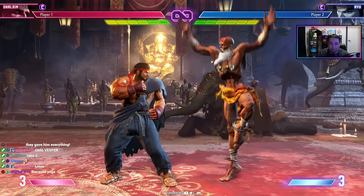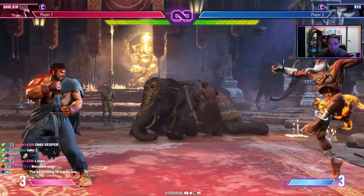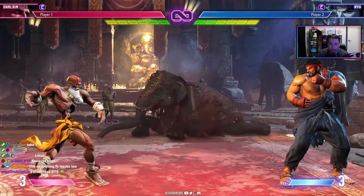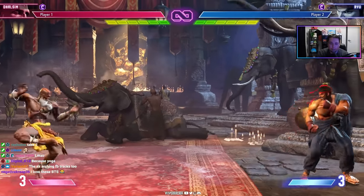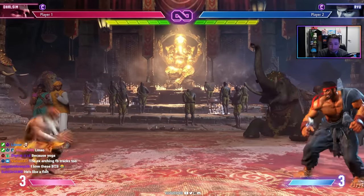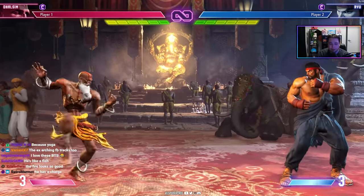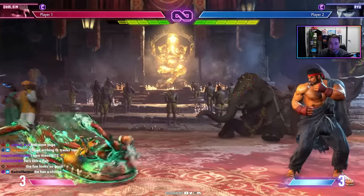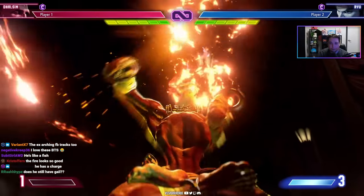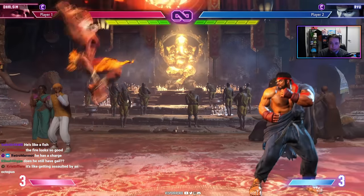Dhalsim can also float around the screen. He has a Yoga Flame with ridiculous range for a combo filler, a Yoga Blast anti-air, and a back medium punch slide that goes underneath fireballs — excellent against other zoners. He's very slow overall, even his Drive Rush is sluggish. His level two super places a giant slow fireball on screen that you can charge for more damage, and the opponent must deal with it while Dhalsim teleports around.